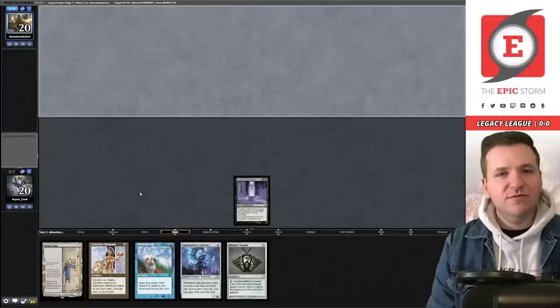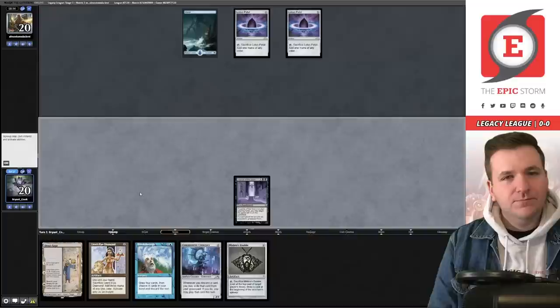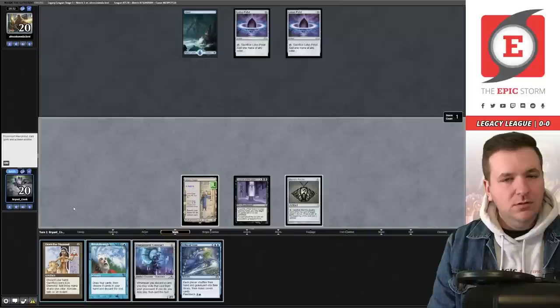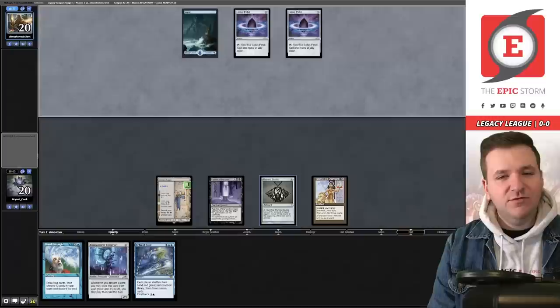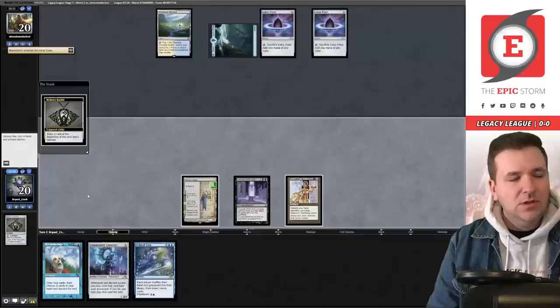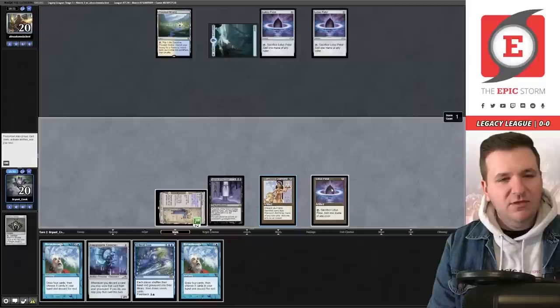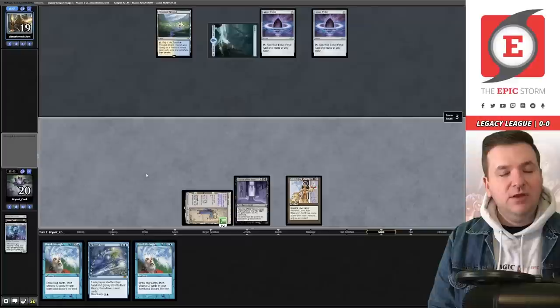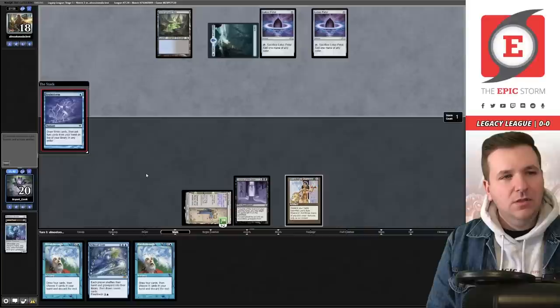Island, Lotus Petal, Lotus Petal — they pass. We draw Echo of Aeons. We play Urza's Saga, Mishra's Bobble, Lion's Eye Diamond. We don't necessarily need to Echo on the first turn. They Reanimate on their turn. Main phase Brainstorm. We draw off the Bobble — Saga goes to two. We drew another Breakthrough. We tap and sacrifice the Petal, play Containment Construct — met by Force of Will pitching Careful Study. We pass since we don't want to play Echo into Daze.